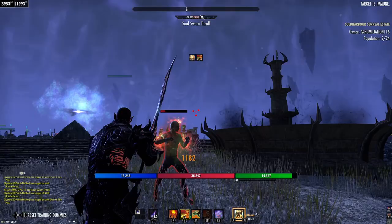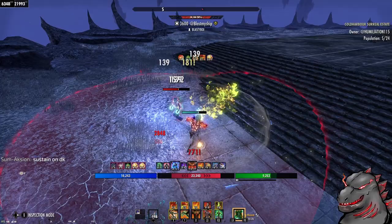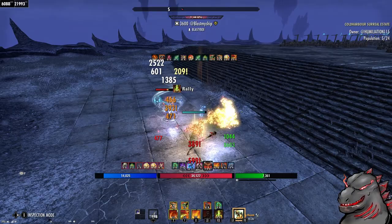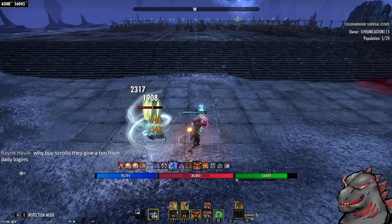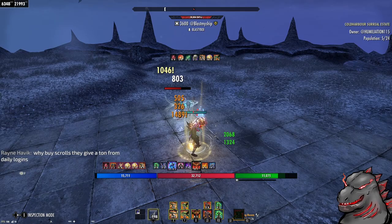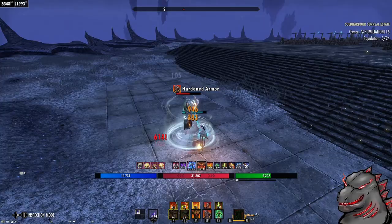The 2848 damage is direct damage — it doesn't look like a DoT effect. I've been dueling and testing this for several hours and the pressure is insane. It doesn't look crazy visually, but considering it's oblivion damage that can't be mitigated, and it's triggered by the enemy's healing — if they're hitting Resolving Vigor, they're getting hit by Star Venom every tick. It basically counters the healing meta we've been in for quite a while.